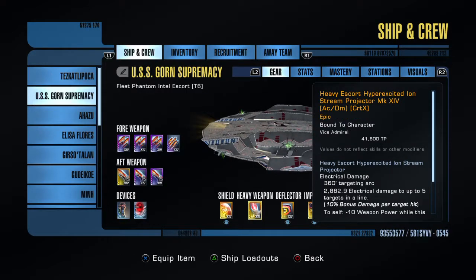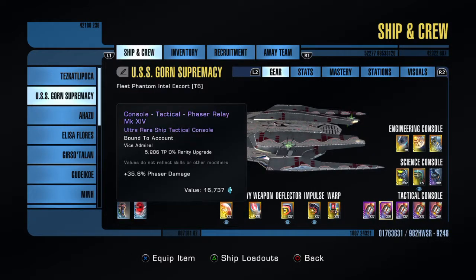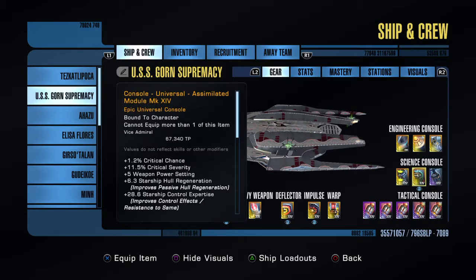The heavy weapon is something that has only just recently come out — something that was free as a Dilithium claim, and I believe that's still going, so get that. For consoles, you'll note I'm not using vulnerability locators in this case — these are just simple crafted phaser relays. You can pick these up pretty cheap on the exchange or farm them yourself from Ker'rat, Gorn Minefield, Crystalline Entity — there are a multitude of places you can get fairly decent very rare Mark 12 drops.